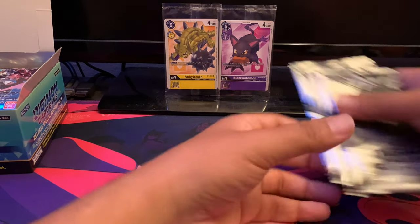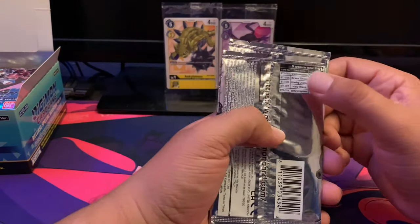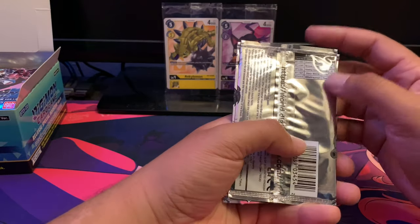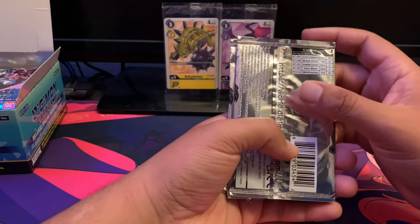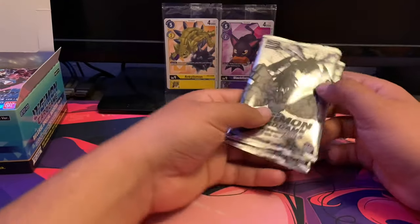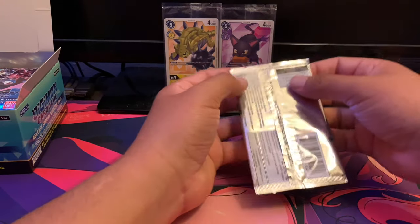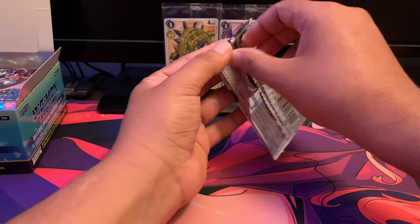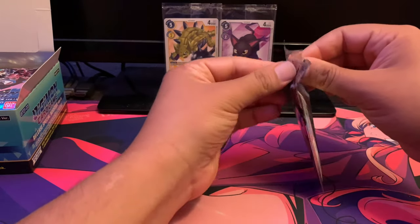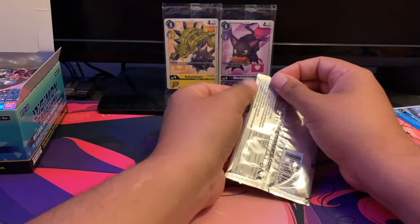Next I'm moving on to the newer dash packs. These dash packs have Grand Kuwagamon, Brave Shield, Holy Wave, Howling Crusher, and Blitz Greymon. The hits I want from this are Blitz Greymon and Brave Shield — their arts look so magnificent. I enjoyed them thoroughly; their arts are so nice. Hopefully I'm able to pull them in these four packs.